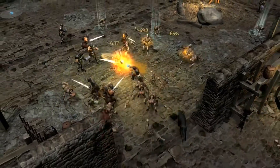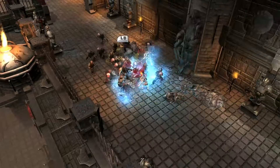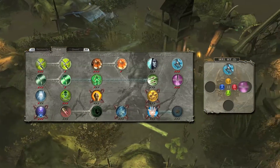Some of these attacks can be charged to increase their damage, extend their area of effect, or even change their behavior. Assign the power of your choice to each of the four face buttons of your pad, or on the action bar on PC.